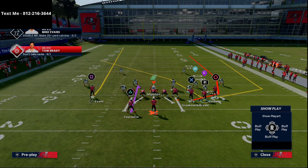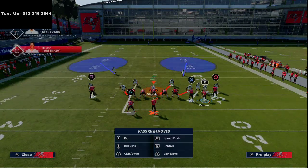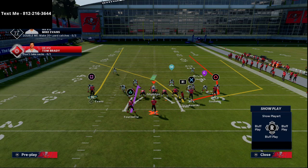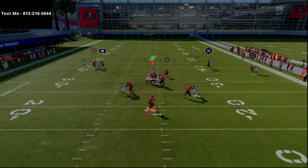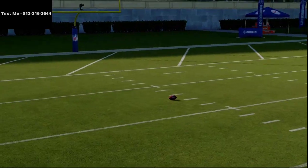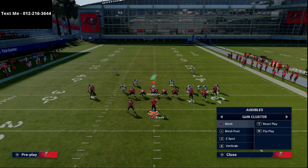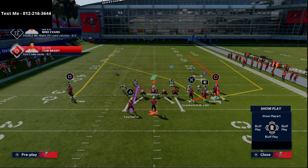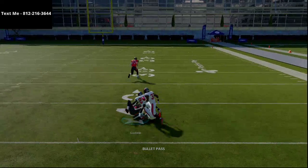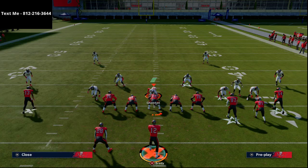This is just a man-killing formation. If someone's running a lot of man on me I will go to this. You also have Verticals, which looks very similar to 518 Hook. They might drop a guy to a purple zone to take away 518 Hook — if so, watch what happens: motion Evans over and you'll see Mike Evans on a wiggly fade. Once he gets out of press, just pass it up and he typically beats that coverage. Verticals gives you this wiggly fade, which is really nice. You can motion Godwin out — Chris Godwin's route is going to beat man to the inside because it's a slot route from a slot receiver position.